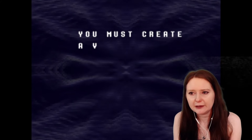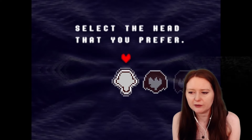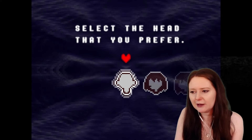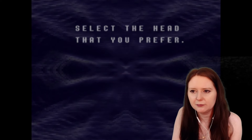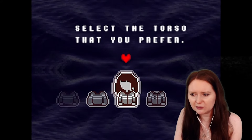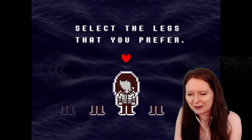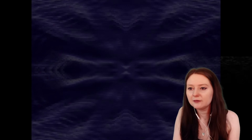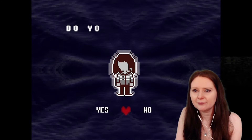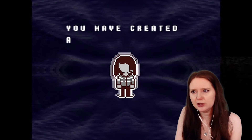We may begin. First you must create a vessel. Select the head that you prefer. So do you actually get to make a character in this game? Let's go for this one. Select the torso that you prefer — I mean there's not a great deal of difference between all of them, but I appreciate the choice. Select the legs that you prefer — they're barely different but let's go with those ones. This is your body. Do you accept it? Yeah, I do. Excellent — you have created a wonderful form.